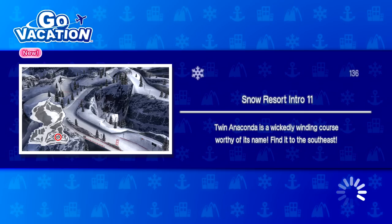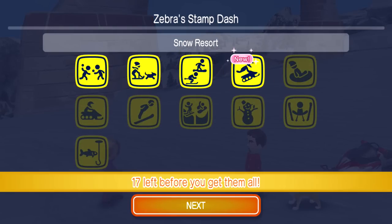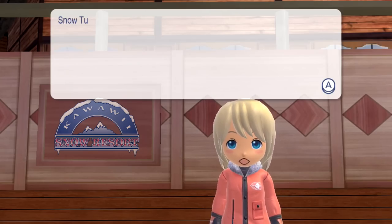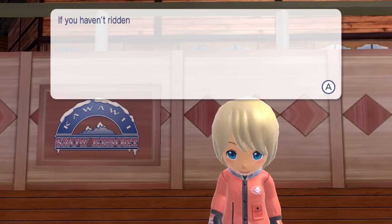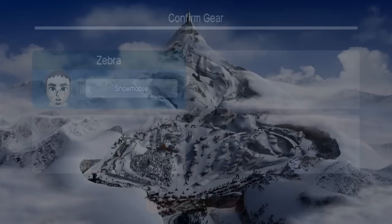Twin Anaconda is a wickedly winding course worthy of its name - find it to the southeast. Slowly but steadily, you're getting better. At this rate you can probably clear all of them. 17 left before you get them all. Now for the Kawaii Stamp Dash - snow tubing. Check it out at the top of Tonga Blanca. Take the helicopter to get there more quickly. If you haven't ridden a snow tube before, make sure to practice it before you play. Have fun.